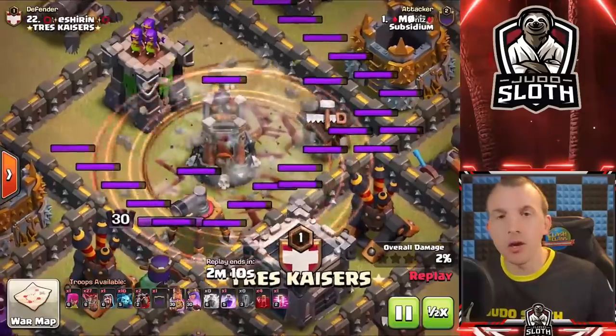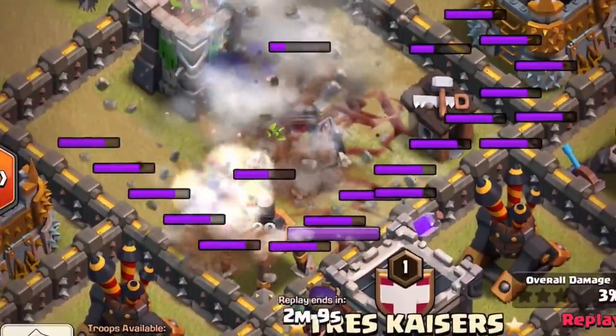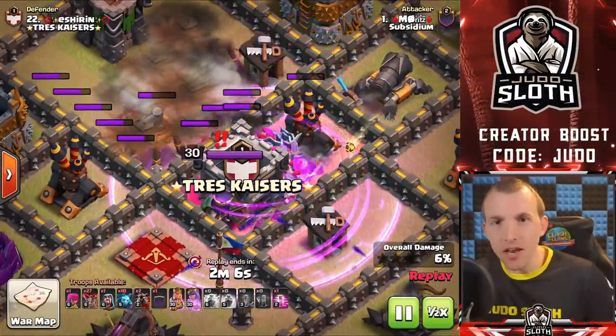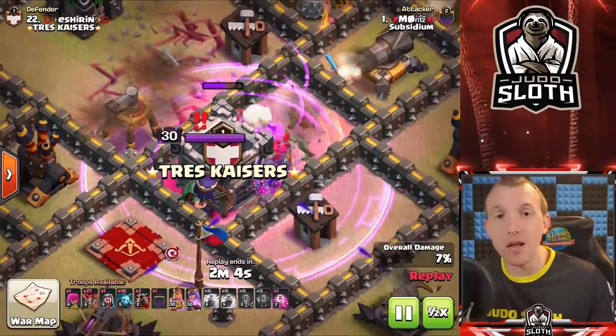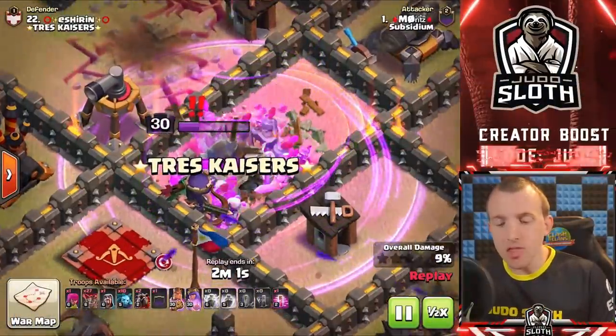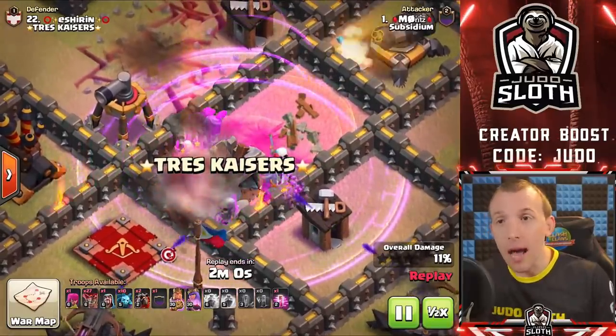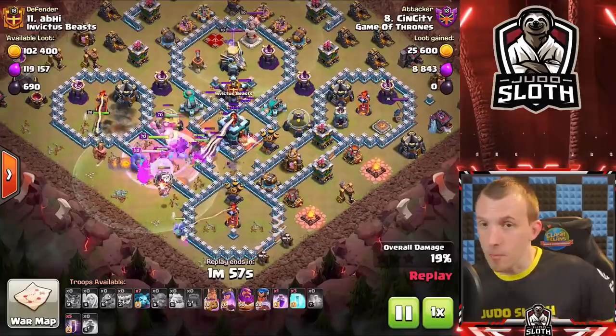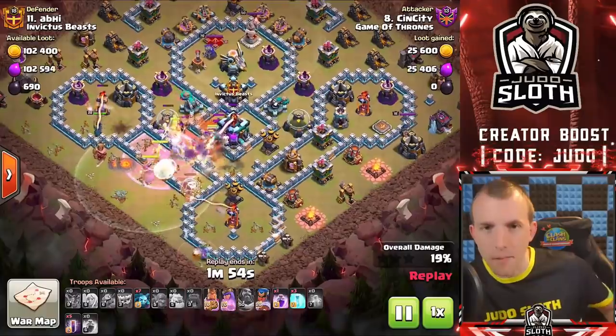We showed you the zap quake method earlier, but you can get clever — for example, taking out a bomb tower. This might not seem significant, but it removes the splash for the skeleton spell. The skeleton spell's main use is taking down an enemy Queen; as you're doing a Lalo and coming through the raid you can rage and use the spell. But think about taking out the clan castle — the troops will not come out because you've destroyed the building, giving you huge value with skeleton spells if there's no splash in the area.